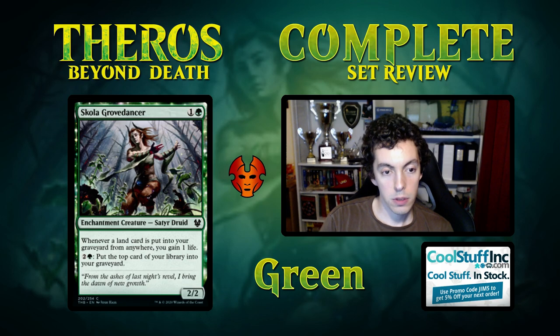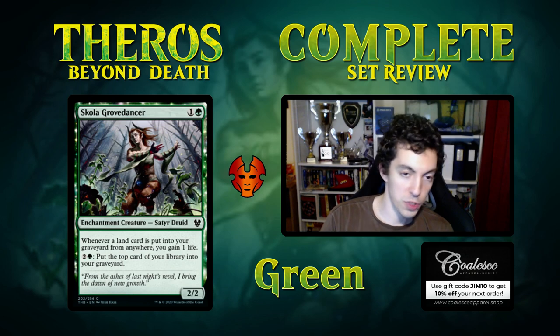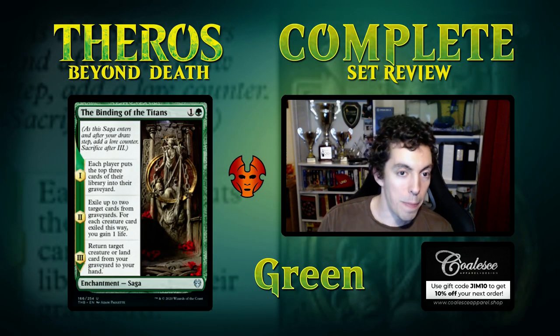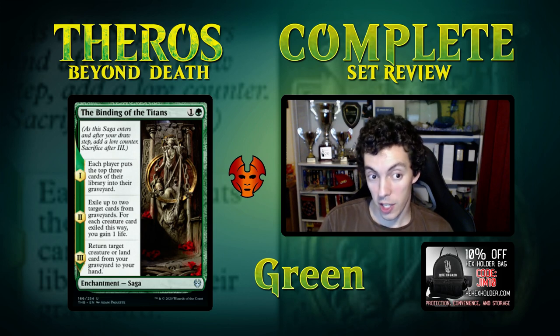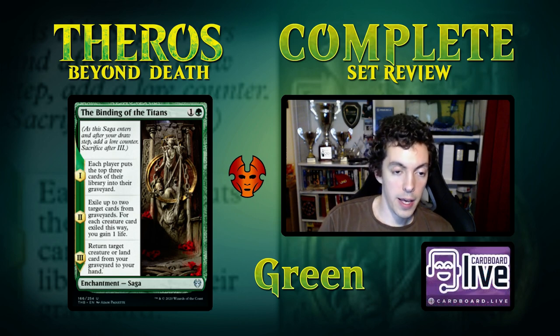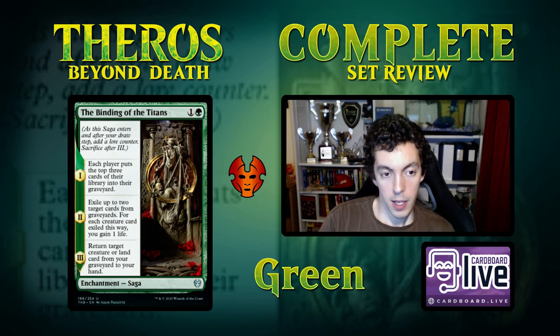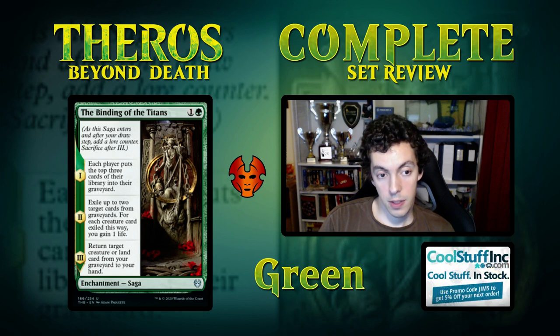Scolagrovedancer — it's a bear. Whenever a land is put into your graveyard from anywhere, gain some life and put a card from your library into your graveyard. Just another bear, enchantment, helps people escape. If you need a bear it's fine. The Binding of the Titans — 2 mana saga uncommon. Chapter one: each player puts the top three cards of their library into the graveyard — your opponent too, which sucks because you're getting their escape stuff going. Chapter two: exile up to two target cards from graveyards and gain a life for each card exiled. Chapter three: return a creature or land card to hand. Kind of a weird graveyard enabler, graveyard hate, and recursion card — it's pretty slow and I don't really like it. Bad graveyard hate, bad recursion, bad self-mill.